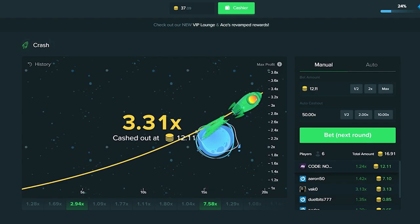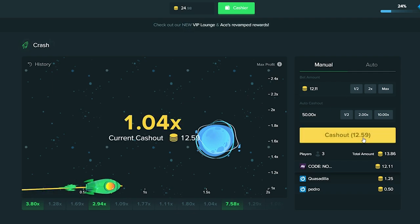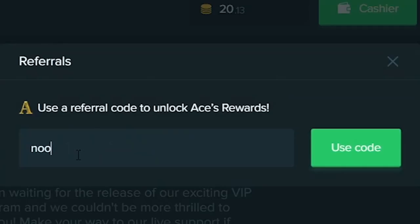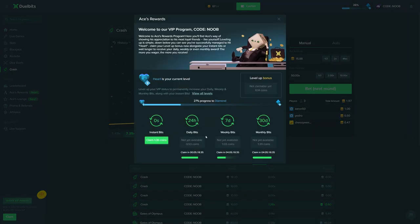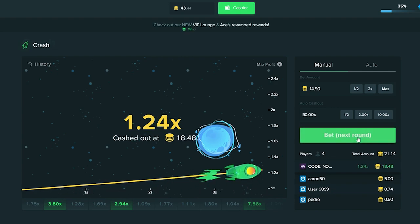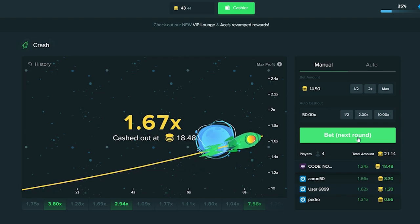This makes the video really interesting how we're just increasing the bet as we win. Let's see how far we can take it - if we get to like $15 I'll probably lower it. Make sure you guys click the claim button on Dual Bits or the promo and referrals button and type in the code 'noob' in the second box for the referral code. You guys will get access to their ACE rewards - it's basically a rake back system where you just get money back for betting. We're going to go in with $14.90 and we hit it - we're going to $18.48. That's awesome, so we're at $43 now.